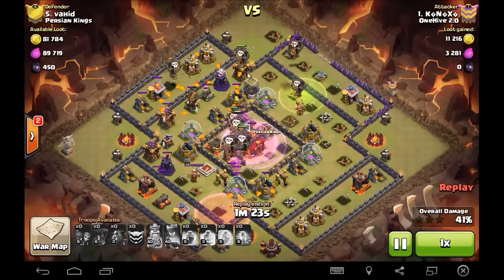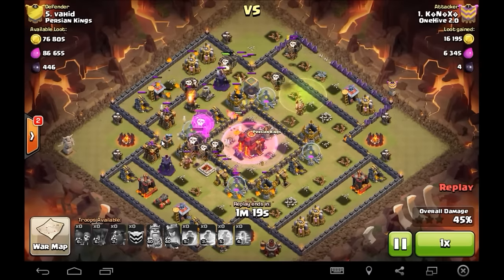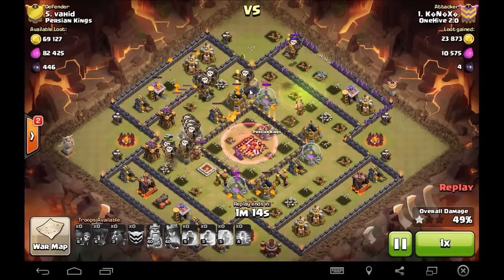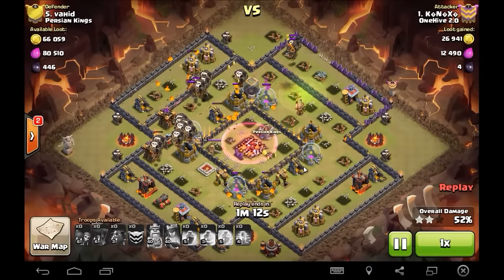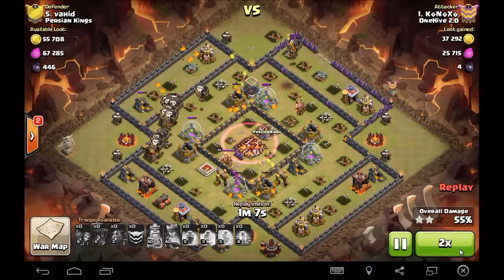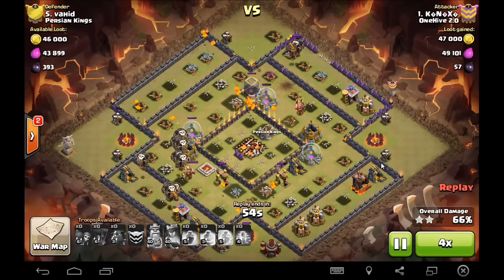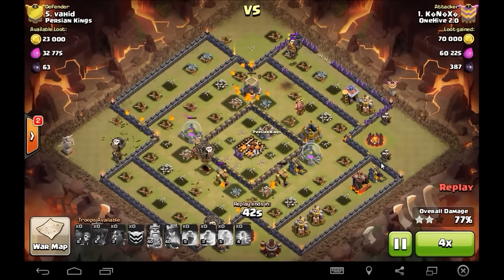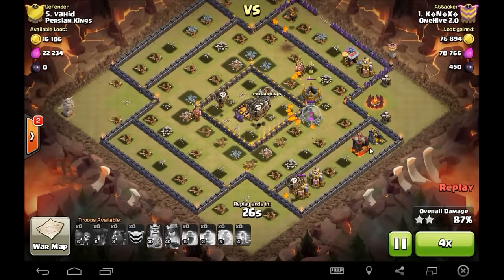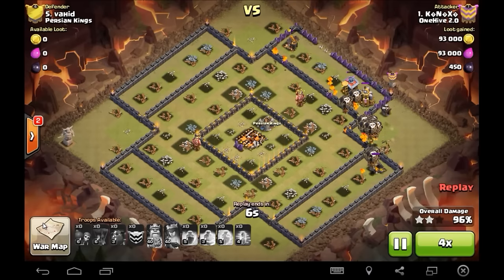So many loons working over the core, he's got some back end loons coming in, just needs to take care of this last air defense and there's really not much left. One, two, three, four, five, six - 12 still - almost every balloon is alive. KNX just a monster, good job man. A few more trash buildings looking good and that's the three.